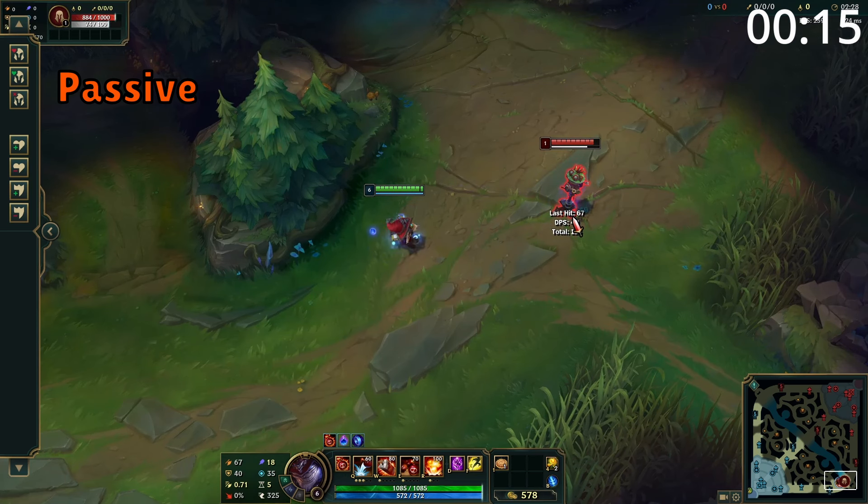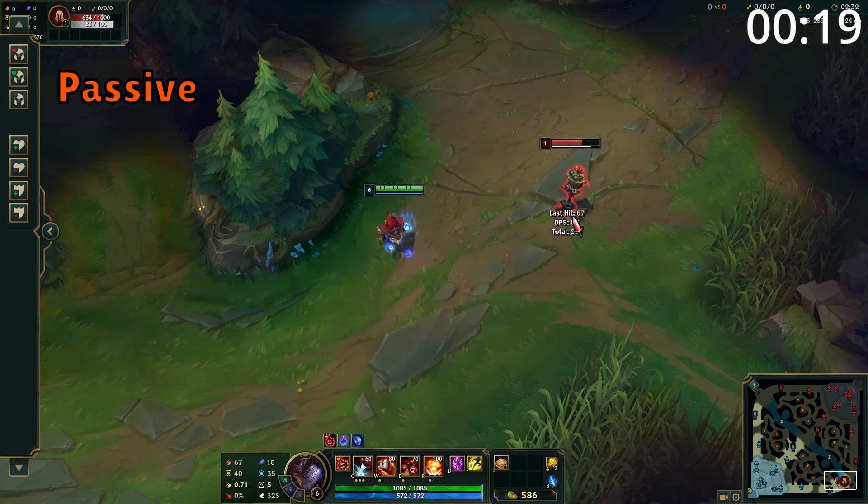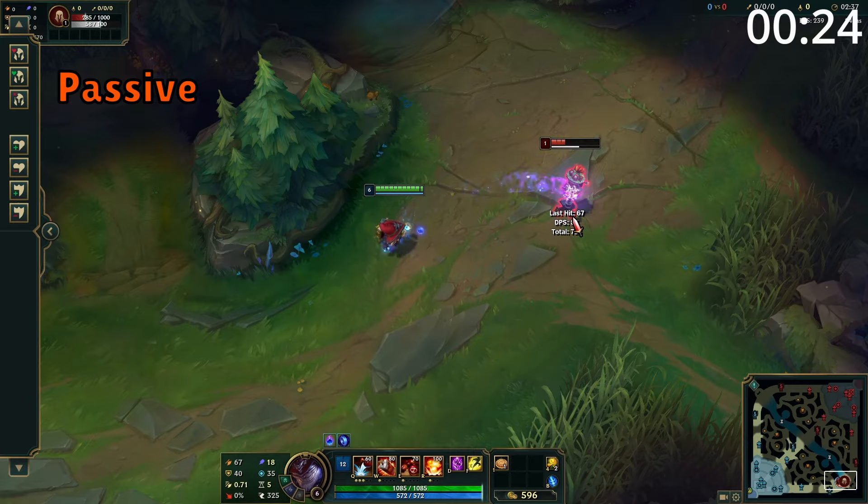Ziggs' passive is periodically his next basic attack is empowered to deal bonus damage, and this bonus damage is massively increased against structures. The cooldown of this is reduced every time Ziggs uses an ability.